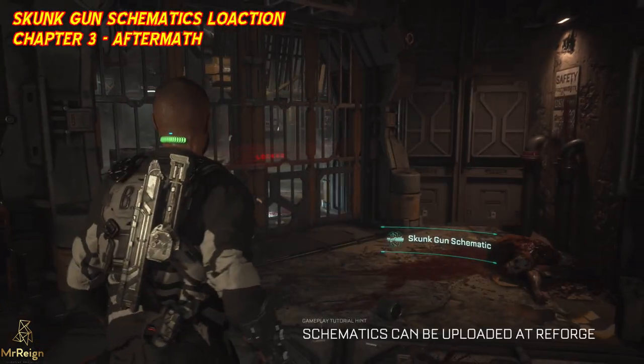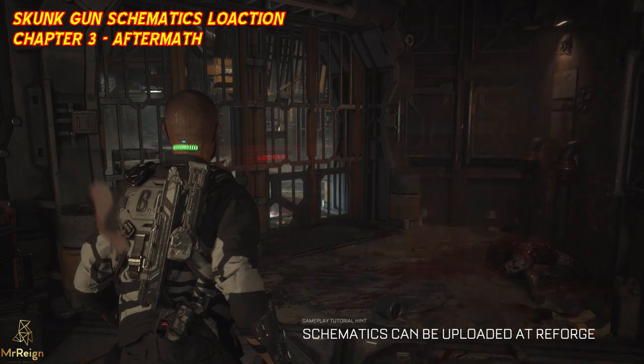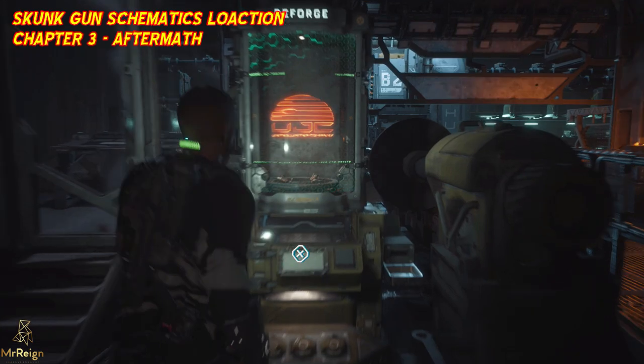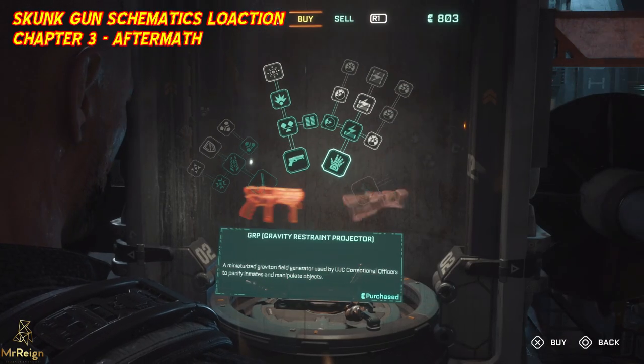It's a shotgun — I wonder why it's called skunk, who knows. Then a bit further we're going to head to the forge, and if you tap twice to the right on the d-pad you're going to get to the skunk gun.